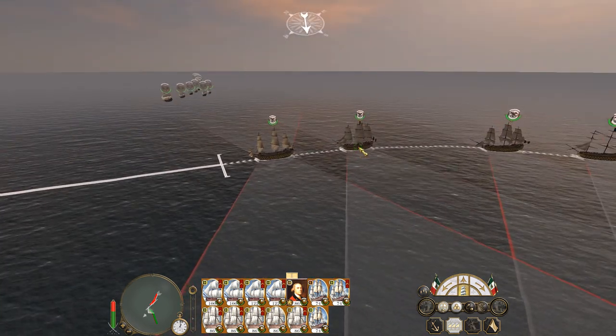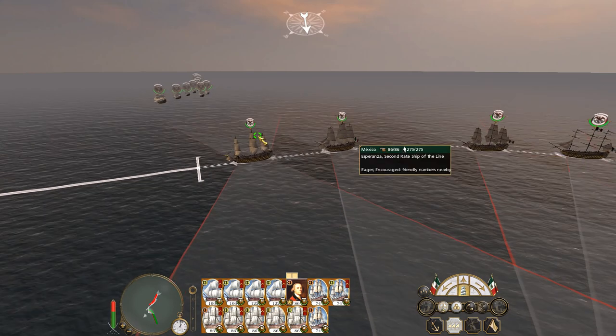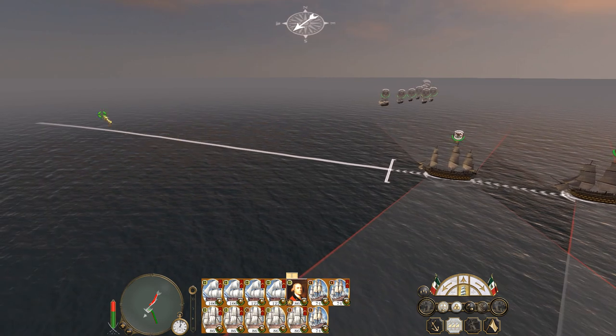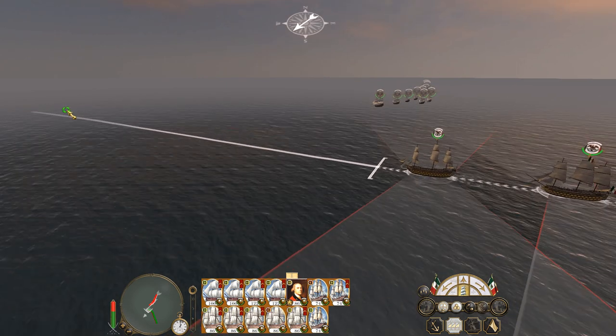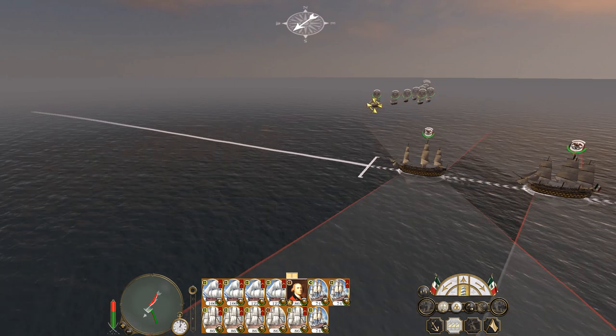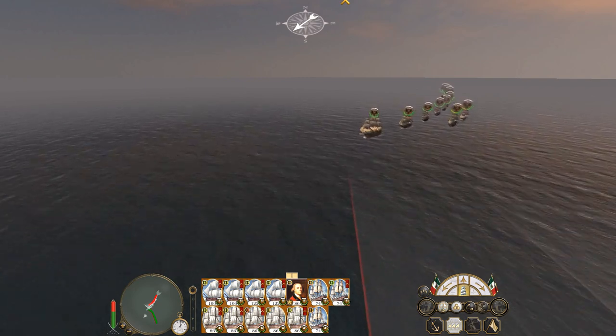Yes, you can already see the line's starting to form between Esperanza and San Pasquale. We will get the first shots off onto Varna, and hopefully if my ships move fast enough, we can just halt their line.